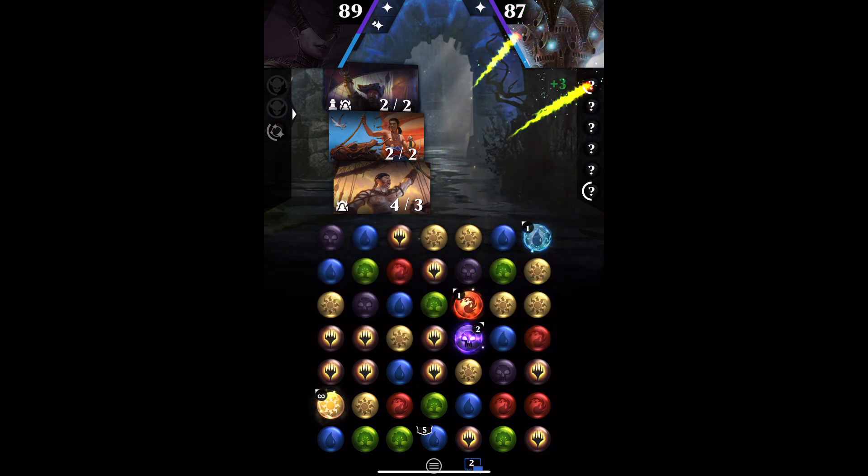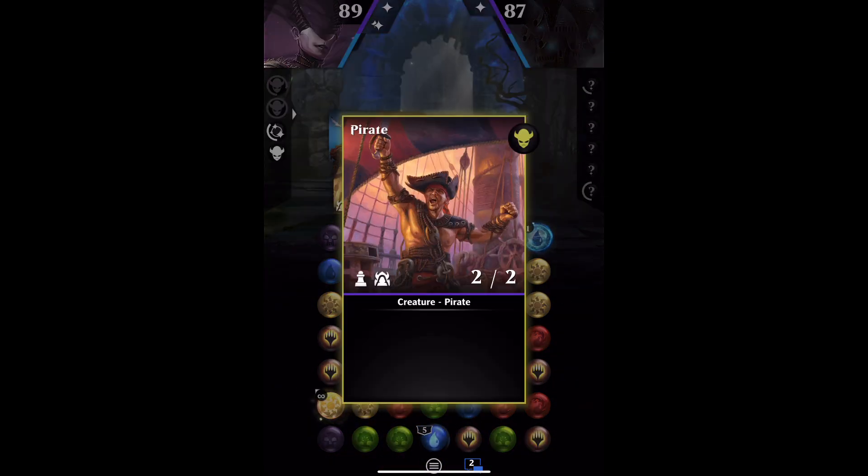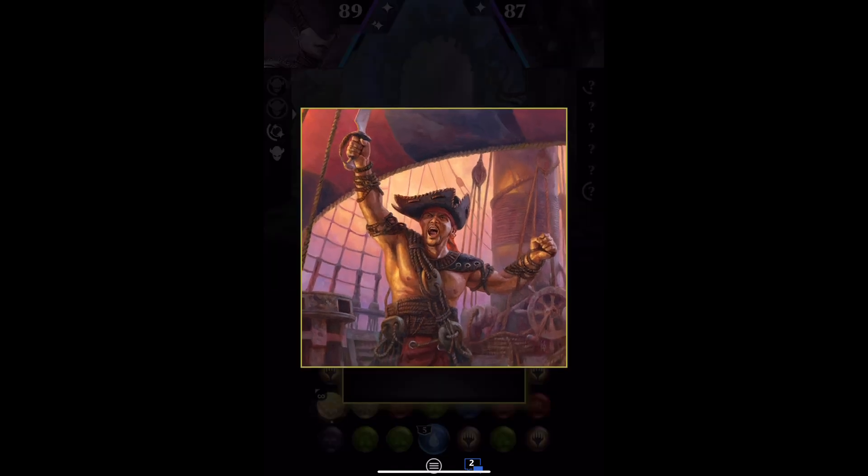So we can get round to our turn and have a look at it. The pirate token is rare. It has menace, it's 2/2, it's black, and has the creature type pirate — and that's it.